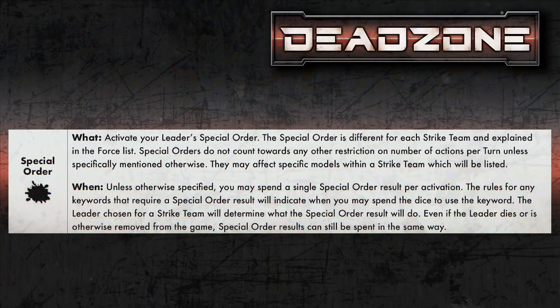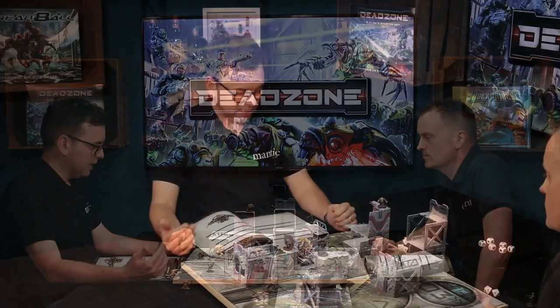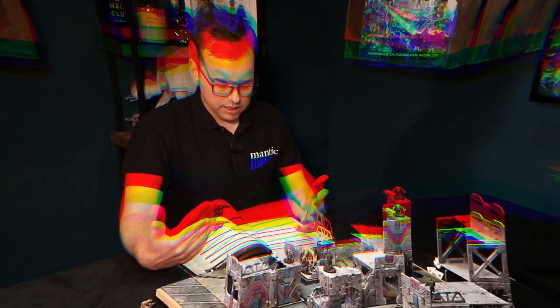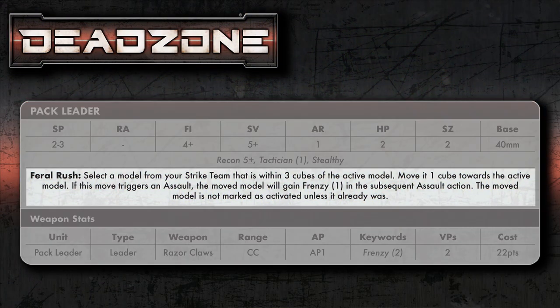Finally, we have the splat. Leaders all have special abilities — it might be that you can move an extra character or get a bonus for your defense; these are called command abilities. If I look at my pack leader, they've got an ability called Feral Rush, which lets me select a model from the strike team within three cubes of the active model and move it one cube towards the active model. These command abilities are triggered by spending splat symbols.